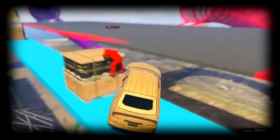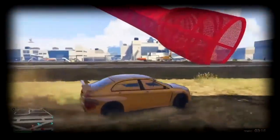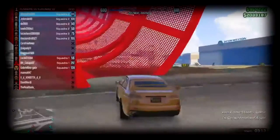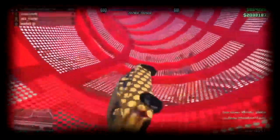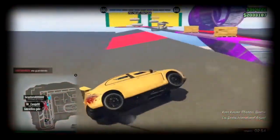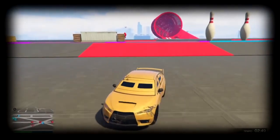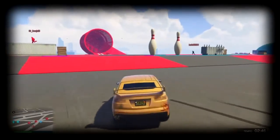Go into races — specifically the stunt races that offer double money and double XP. Look for any mission or race offering double XP and double money. If you come first, you'll win a decent amount of money — about seven races should be enough to buy a high-end apartment. If you're not winning first place, at least finish in around fourth place. If you're not coming first, you'll probably need around ten to twenty races.